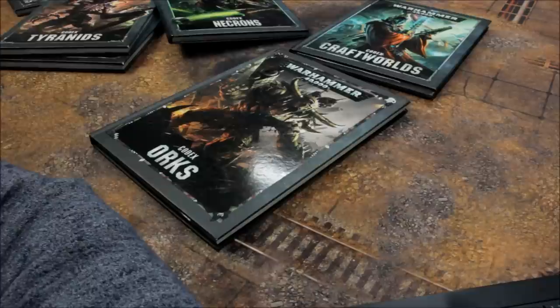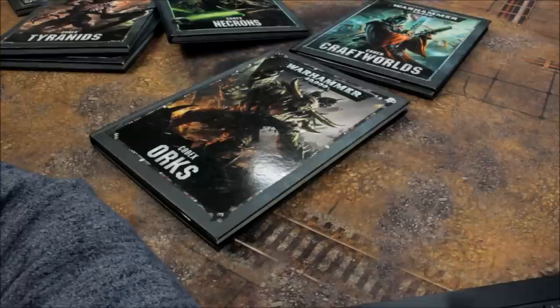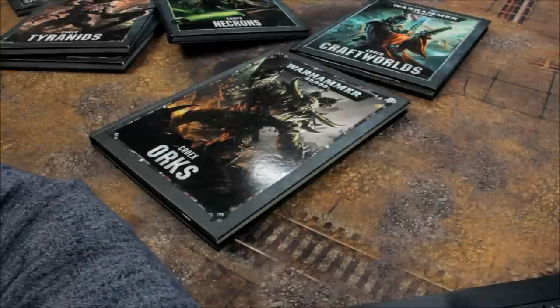Tyranid Biomorphs: Adrenal Glands for Monstrous creatures 5 (other models 1), Chitin Thorns 5, Enhanced Senses 10, Extended Carapace 2, Spore Cysts 10, Toxin Sacks for Termagants 1, Toxin Sacks for Hormagaunts 2, Toxin Sacks for Trygon and Trygon Prime 10, Toxin Sacks for other models 5, Tusks 10.